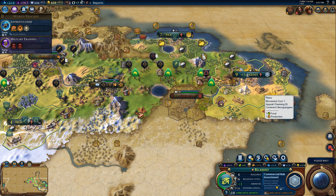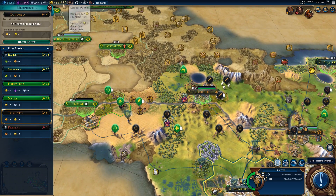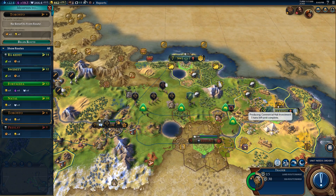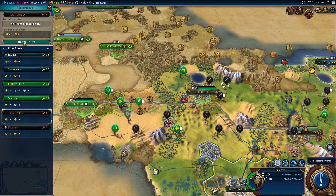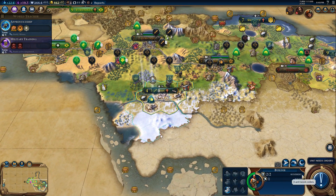For our second trader, Toronto or Rackadet — we can get three food but I'd rather get the gold. We're now at plus 29.7 gold per turn, and the commercial hub investment pushes us further. We'll go with Toronto. We're now at plus 37 gold per turn. The ancient walls are going to take one more turn. Our builder will now go make the mine.